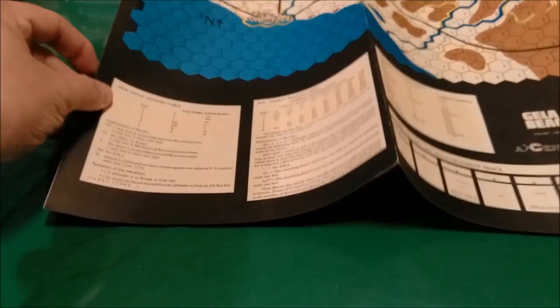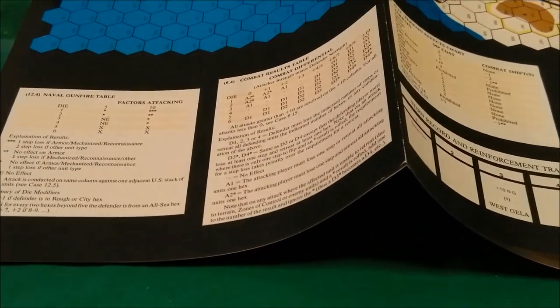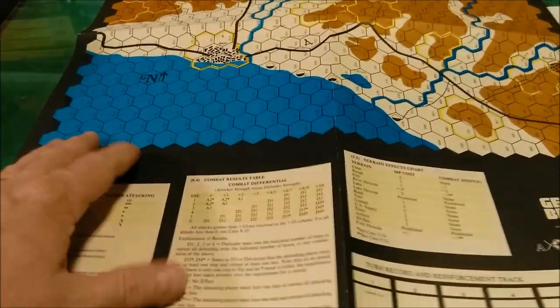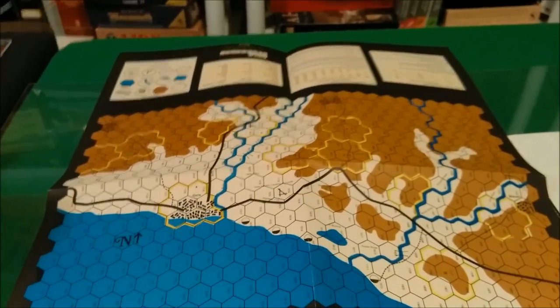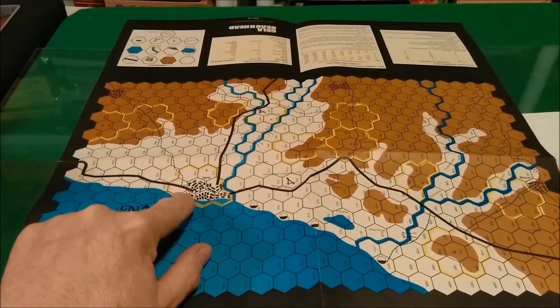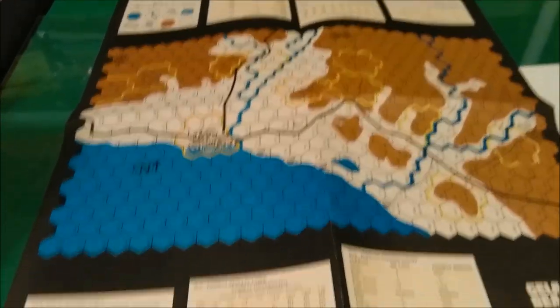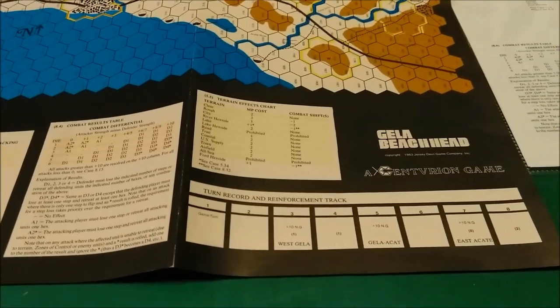Now we'll take a look at the map quickly. It's not a very big one. This is the overview of the map itself, with the town or city of Gela right here. We have charts and tables and tracks printed all over the map edges.